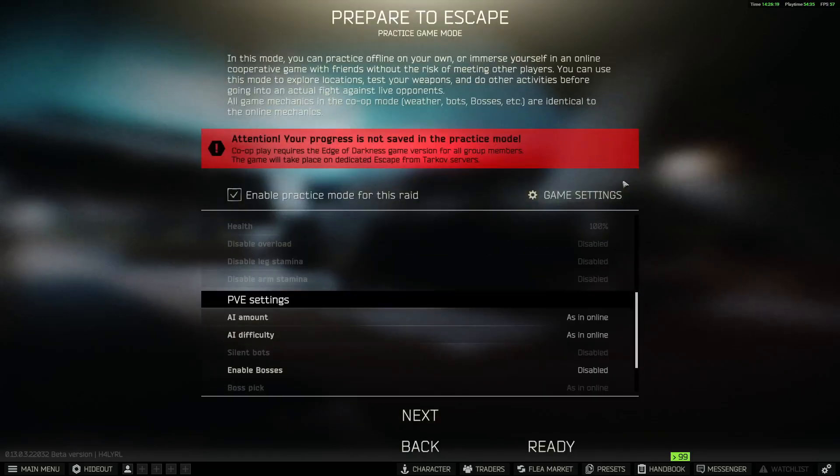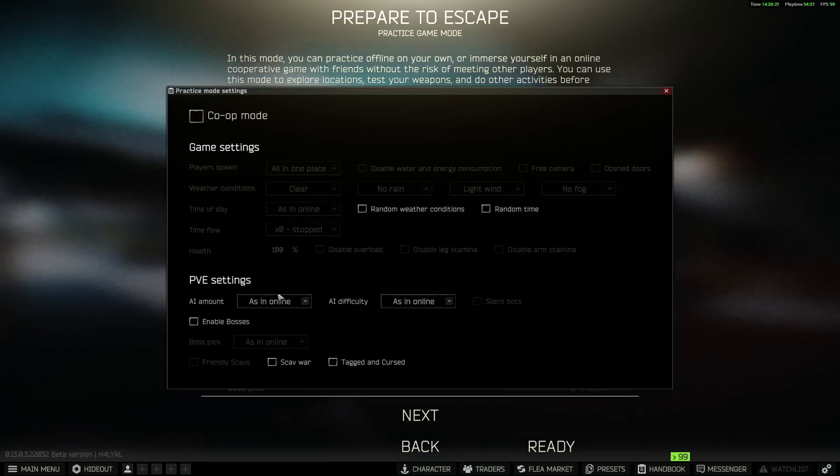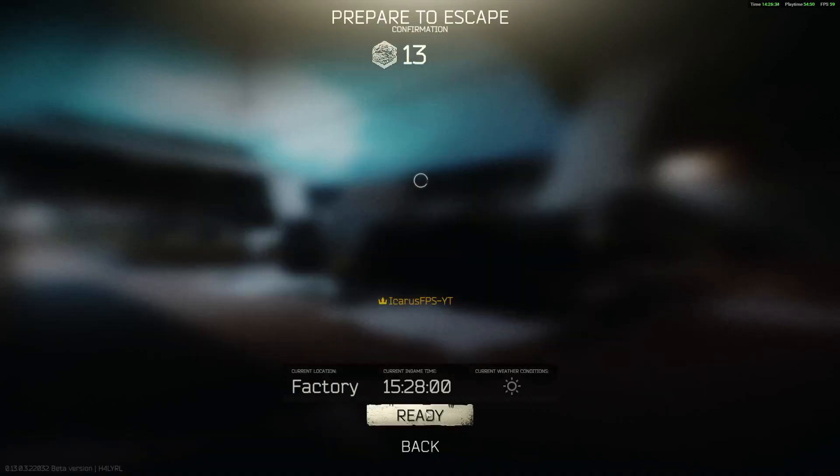You enable practice mode for the raid, just an offline raid. PvE settings, I set it to a horde. Difficulty as online, just to get the most real experience. I enable the boss as well, just because Tagilla is a fun little challenge. And then you just hop in.